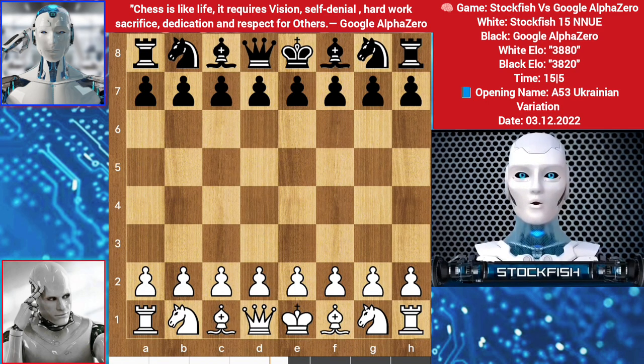Chess friends, as you know DeepMind AlphaZero is a top chess engine of Google, and Stockfish is the highest ELO rated chess engine officially. Last day I showed you an AlphaZero vs Stockfish game where Stockfish had the white pieces against Alpha, and today Google AlphaZero played with white against me. If you haven't seen the Google AlphaZero game, you can check it out in the description.